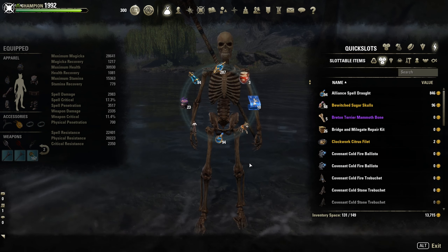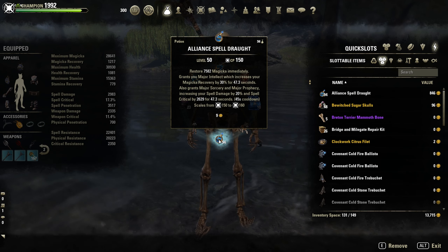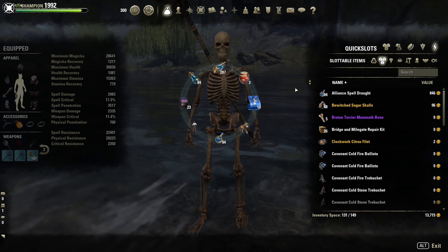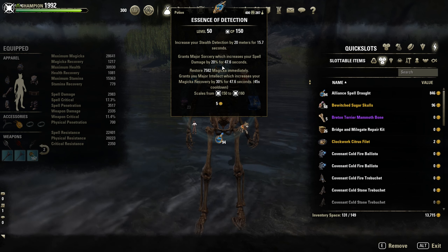Potions — most of the time the normal spell power potions with magicka, Major Sorcery, and Major Prophecy. And sometimes the detection potions.